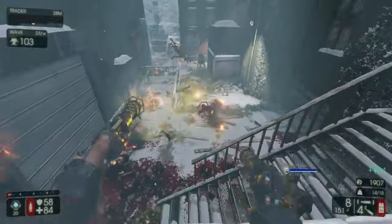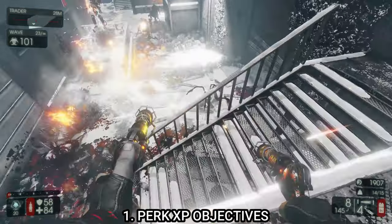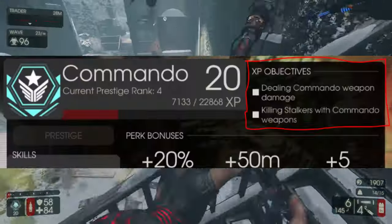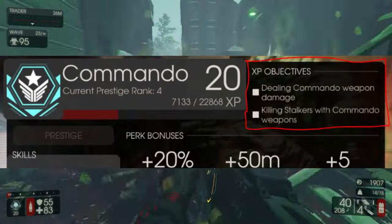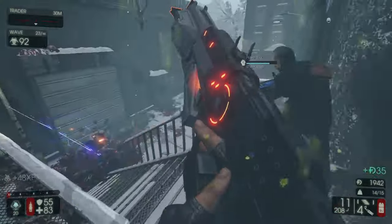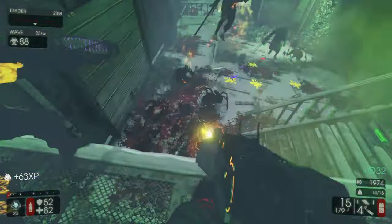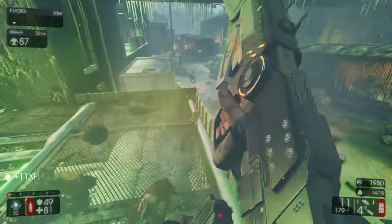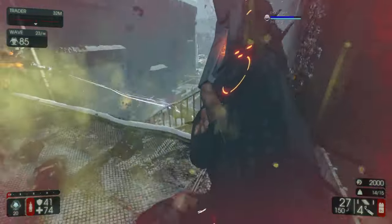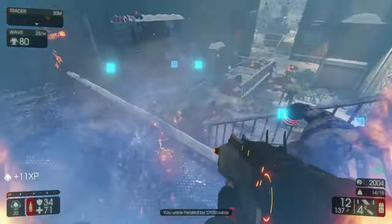Starting off with tip number one: each perk has their XP objectives. For example, one of commando's objectives is to kill stalkers with commando weapons, because commando can see stalkers and cloaked bosses such as the Patriarch and Matriarch. Medic gives you XP for healing teammates. Each Killing Floor 2 perk will have its XP objectives which help you gain more XP.